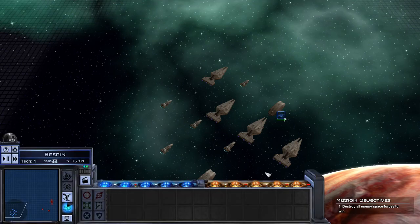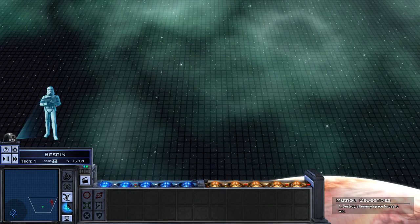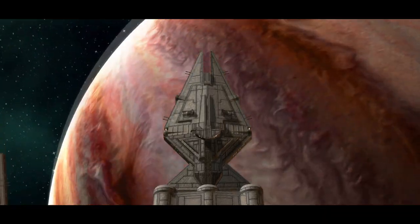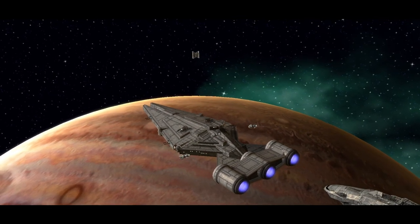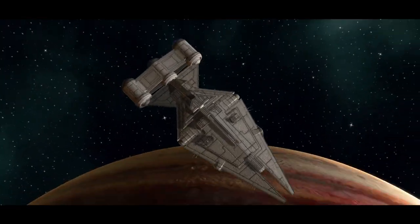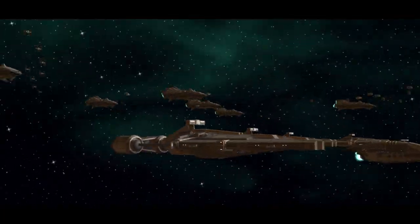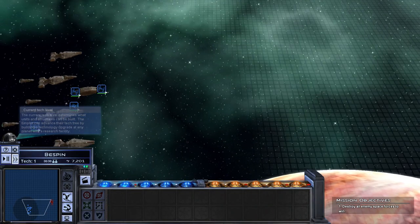Oh, that's the original Bespin map. I would have loved it if we could fight in the new Forces of Corruption map — remove their influence from the system by destroying all their defences. You know, fighting in the clouds below in Bespin as they usually seem to do. I wish we could have done it like that — that would have been cool. But the planets do look a lot better; they must have had some sort of update. Certain planets do look better, but I wish the battle was in Bespin's clouds — that was always so cool in Forces of Corruption.